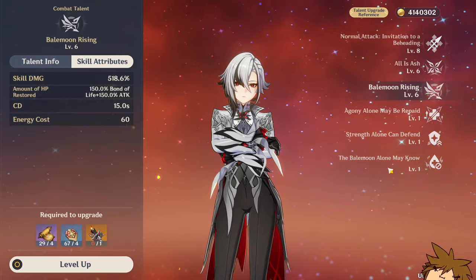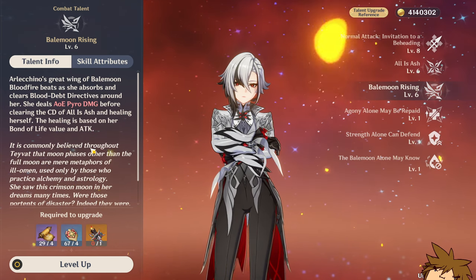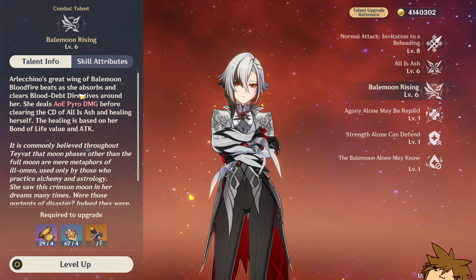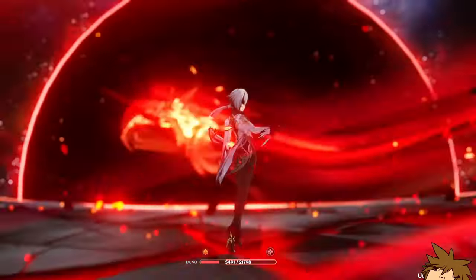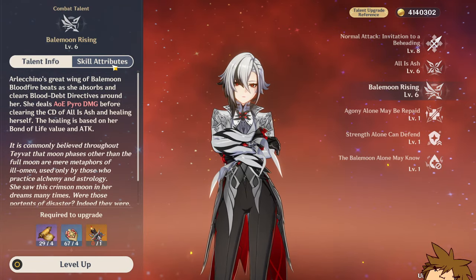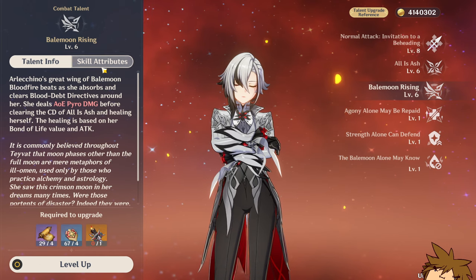She also has an elemental burst that does a few things. First, if there is any Blood Death Directive around her, she's going to deal AOE pyro damage, absorb the Blood Death Directive, heal herself, and reset the cooldown of her elemental skill. Very simple: you use it, you heal, you reset cooldown. That's all you need to know.